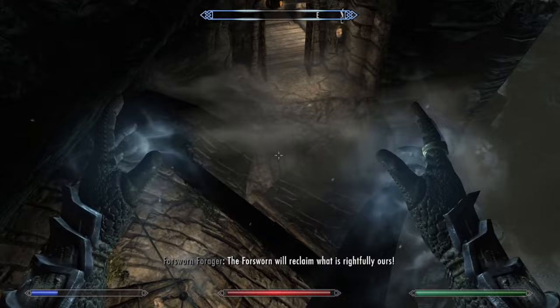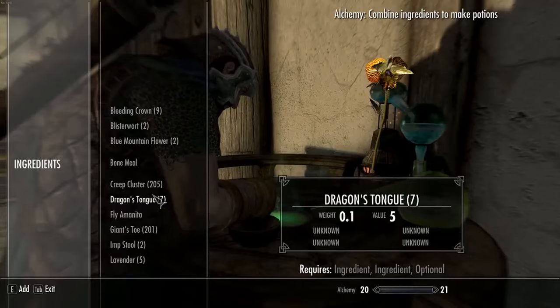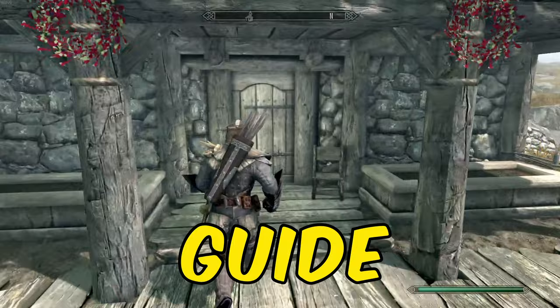I used what's commonly referred to as the restoration loop. I made a poll to see how widely known the restoration loop is and whether you guys use it, and the results were pretty shocking. Be sure to watch this video in its entirety so you know exactly how to level up alchemy to 100 in two minutes. Let's get into the guide.